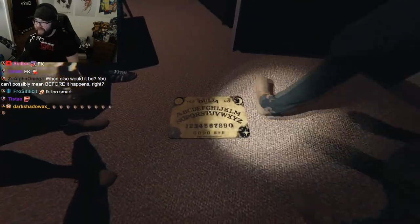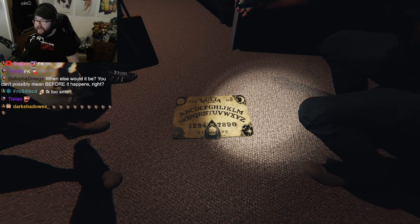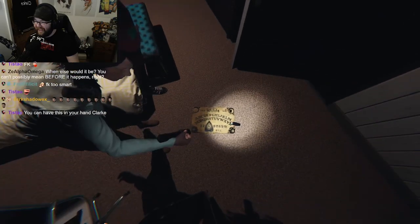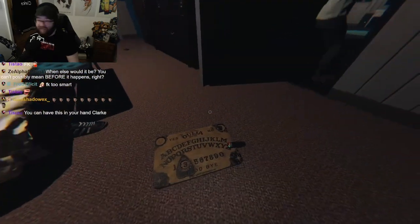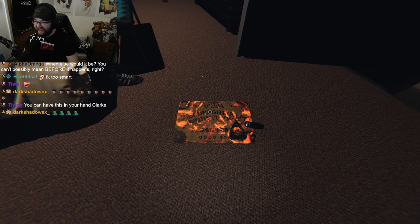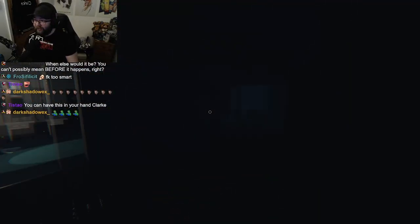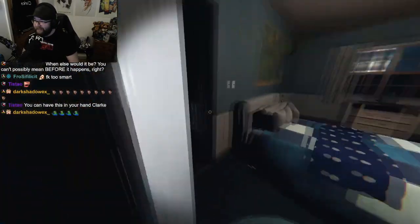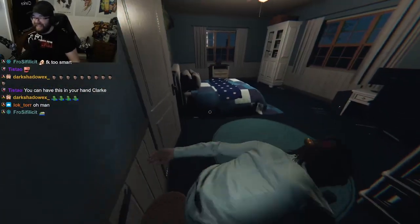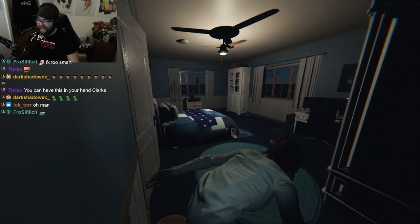One of the best interactions they've added is stating to the board 'hide and seek' — this will make the ouija board count down from five seconds and you will need to get hiding. I love this interaction and I hope for more gimmicks like this in the future. Also keep in mind that the board will now require you to say goodbye when you're no longer using it; otherwise when the ghost is hunting they will directly destroy your board and it cannot be used for the rest of the mission.